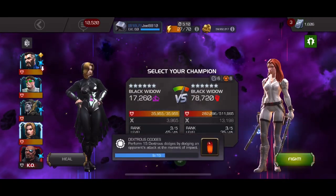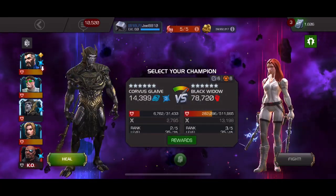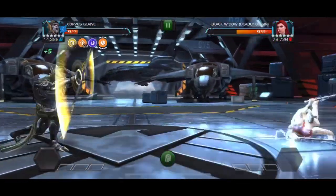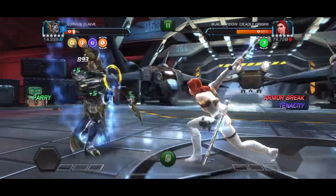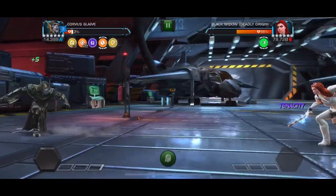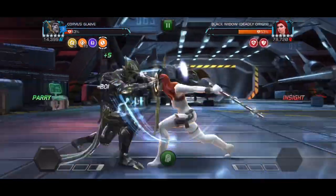Here we'll bring in Corvus — I'm not even going to heal up, he's got three charges. Same idea: the parry gives her the evade charge, then I try to dash back quickly to convert it into the passive stun.